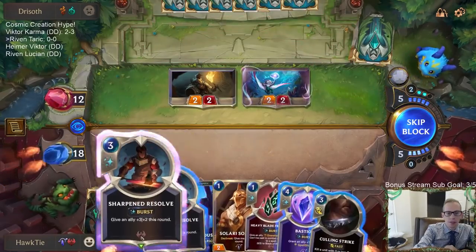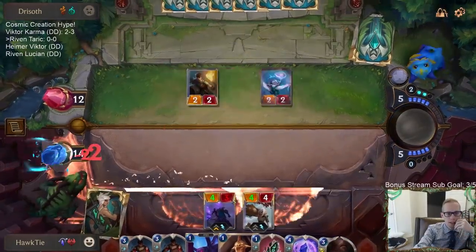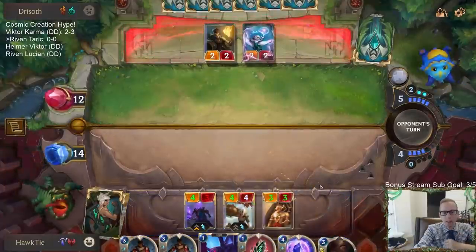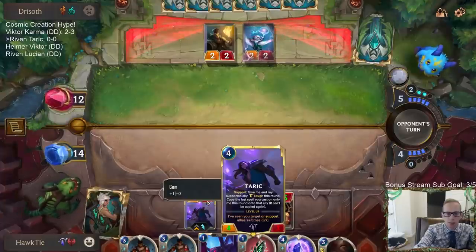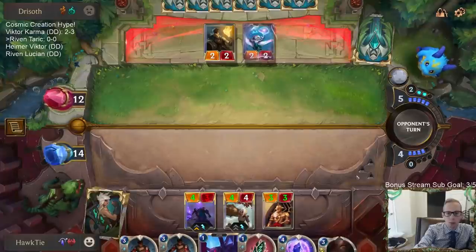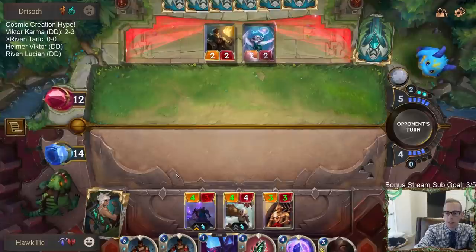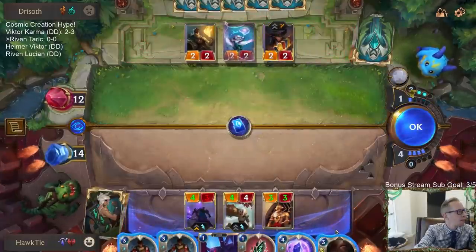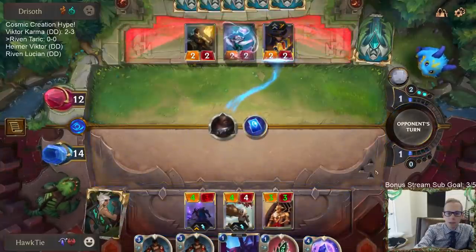This is kind of rough because I want to keep up protection, but that also means I don't get to play Culling Strike. We'll just play Solari Soldier and keep protection available. We're at three out of seven right now — if we get another blade fragment that could be four or five, a Sharpened Resolve is six, we'd have to go both Sharpened Resolves to get to seven. That's not going to happen.